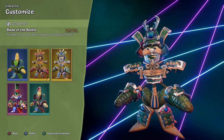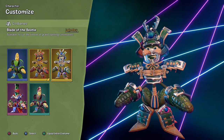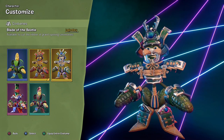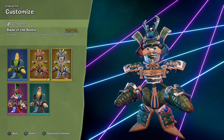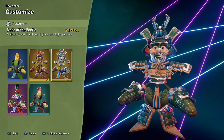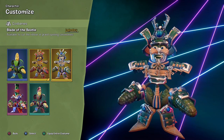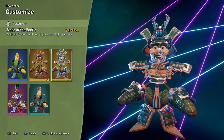Welcome back to Plants vs. Zombies Battle for Neighborville. Today we are taking a look at the grand final costume for the Veil and Brains event — it is the Blade of the Beetle costume. I should be rolling the footage of when I purchased and unlocked these things, because as of recording this, Luck of the Zombie has begun. Stay tuned to next episode when I go over the prize map. But for right now, Blade of the Beetle is on our mind.